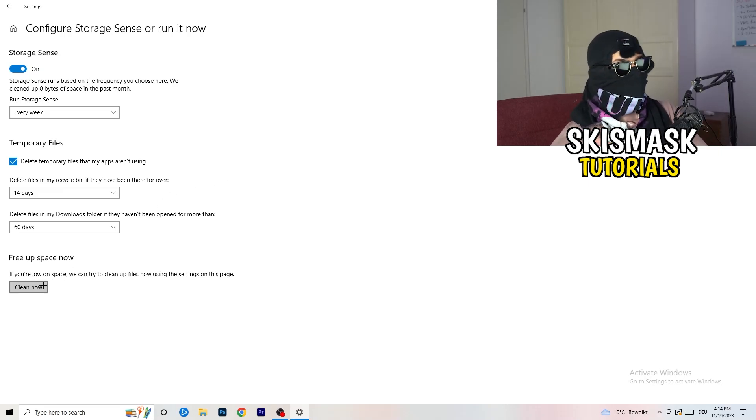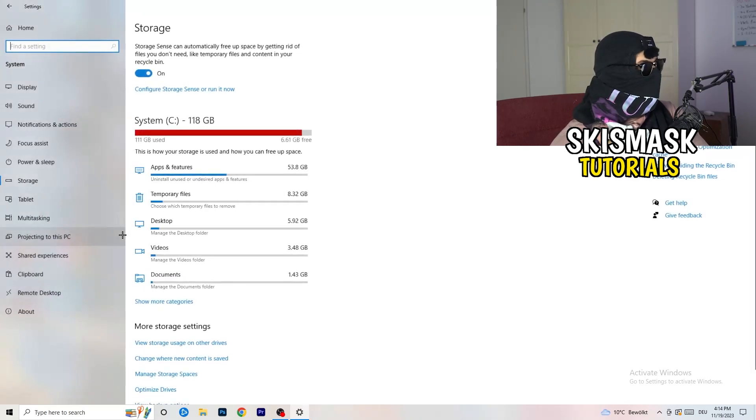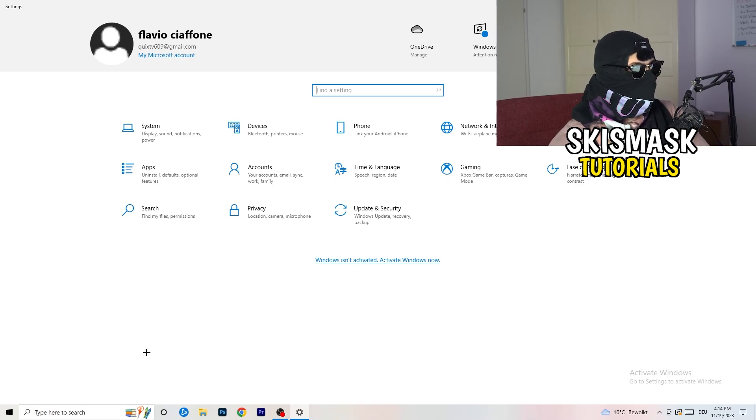Click on Clean Now — I won't do that in this tutorial because it will take a lot of time, but go ahead and click it for yourself. Then go back twice.